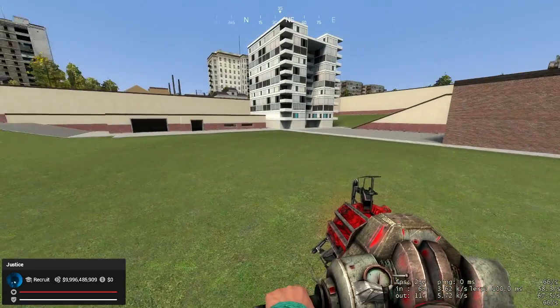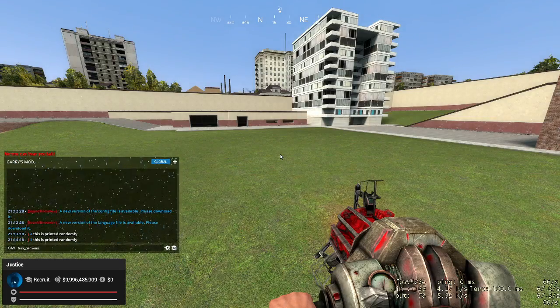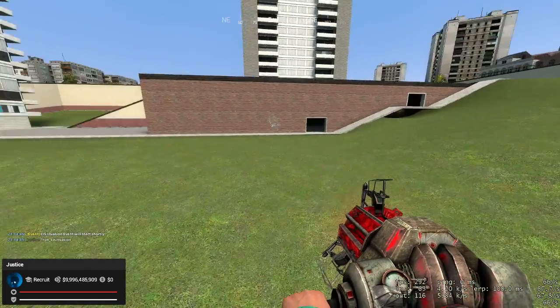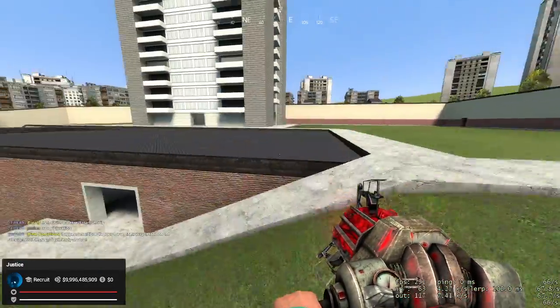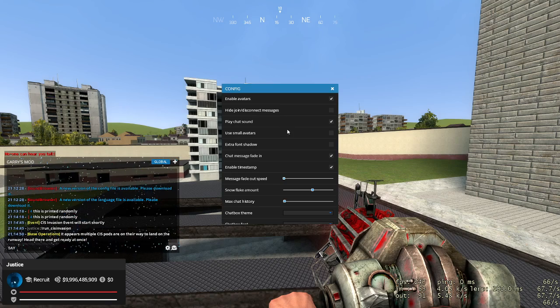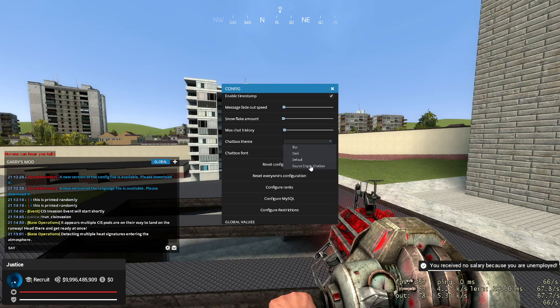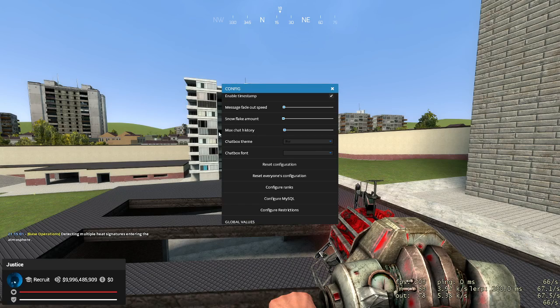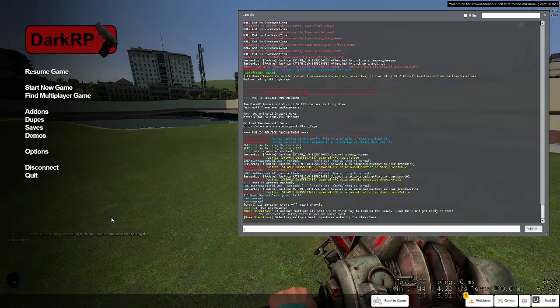I've been working on my event system, so I made a little mini CIS test event. It starts with some chat messages like this right here - base operations. And then it's going to tell you that you have detected multiple heat signatures entering the atmosphere.